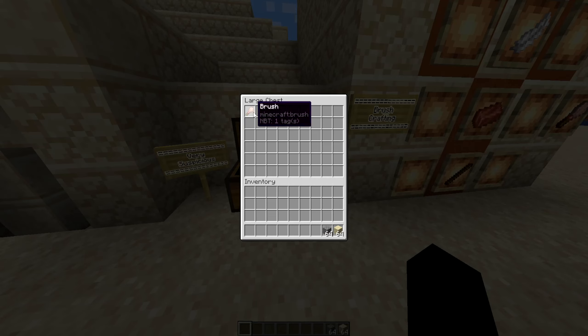The brush can be crafted with one feather, one copper, and one stick. It can also lose durability and be crafted together like any other durability loss tool in Minecraft. It has one specific use.